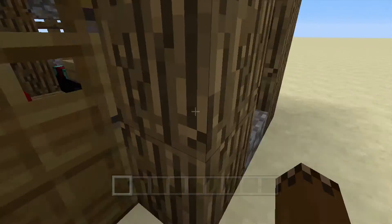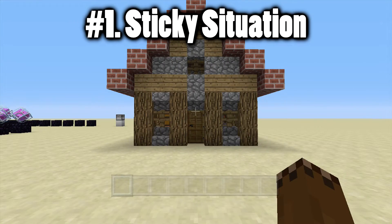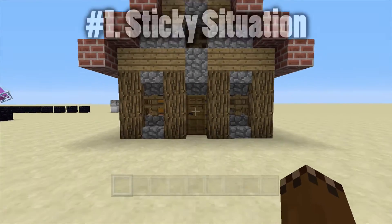Just pretend this is somebody's house, and let's go ahead and do some fun things with it. Number one — when they walk inside their house, let's give them something interesting.